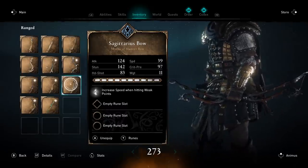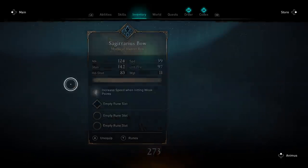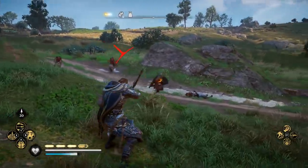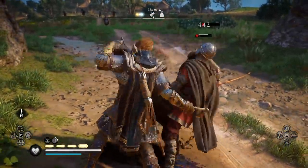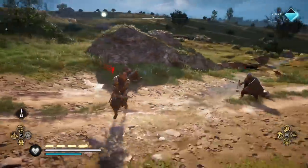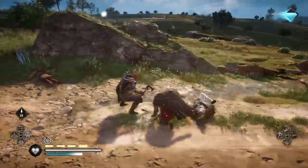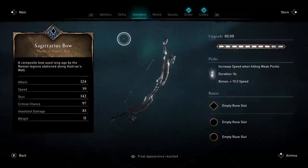Next up, the fourth weapon on the list: the Sagittarius Bow. Fully upgraded, this weapon looks really cool — pretty high tech, like it belongs in the modern age. It has an attack damage of 124, a speed of 39, a stun of 142, a critical chance of 97, headshot damage of 83, and a weight of 11. The perk on this weapon increases speed when hitting weak points, which makes this weapon insanely fast. You can literally pelt enemies' weak points with arrows very rapidly.